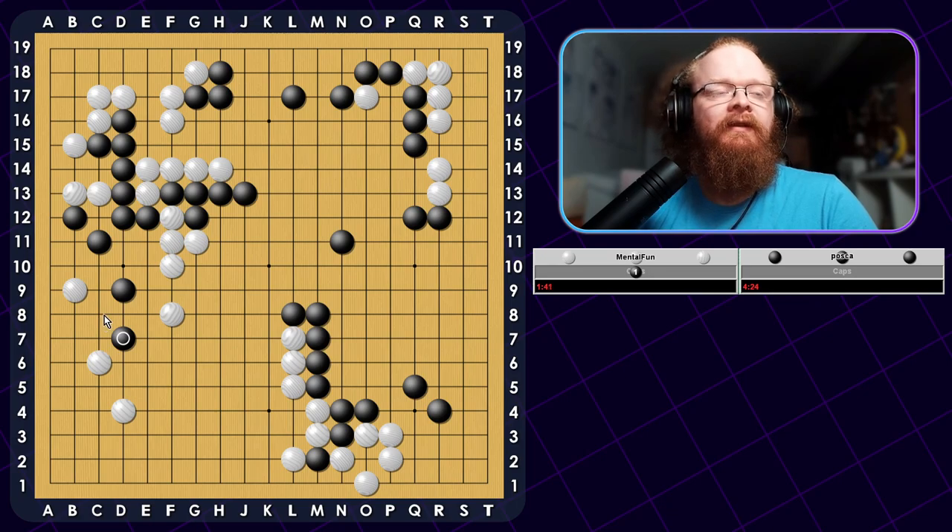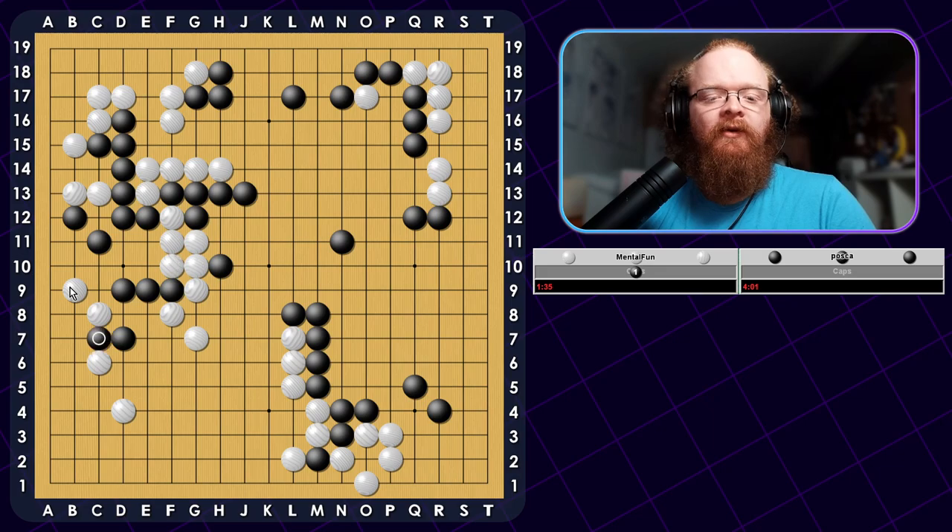He should have played at C8 instead of this. It looks like we can peep here and connect on the outside. This peeping move was quite bad as well — another maybe misread. There are no cutting points. He can peep all he wants, but it doesn't change anything about the life and death of his group — life and death is the more important part right now. Just stay connected. There is potential to push and cut, but we want to play this move first at C9, threatening to Hane on this side instead. If he connects back, then we can push and cut. I'm probably going in for a little bit more of a kill with this group because he played wrong here.